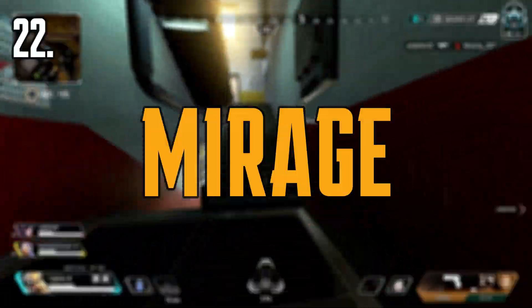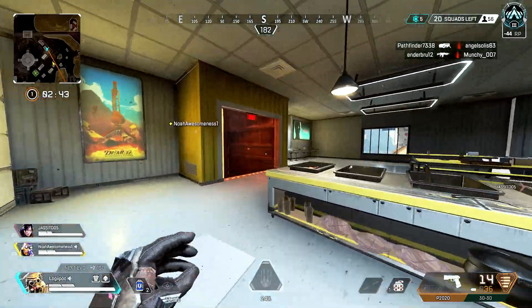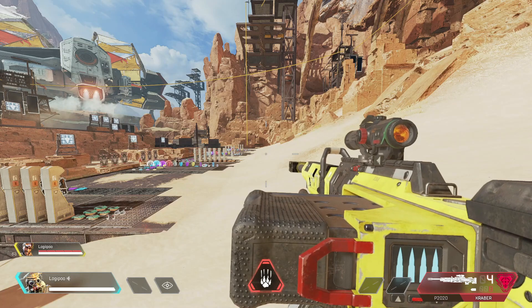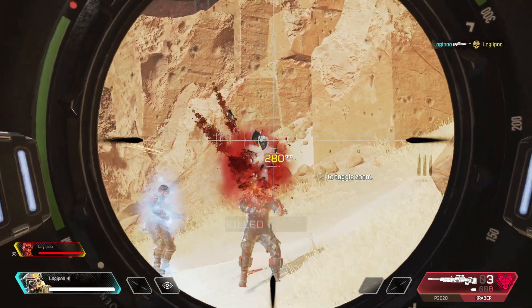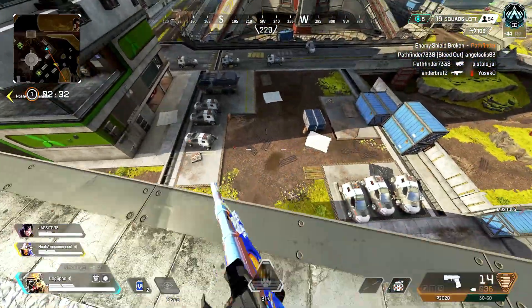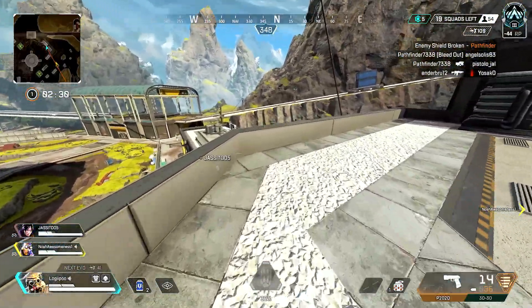Coming in at number 22, we've got Mirage. This comes in last place because it's not very good. It doesn't really help out your team much, there's a lot of counters to it, and if you're going up against a good player, they'll be able to easily track which one you are. There's just so many good ultimate abilities in this game that it makes Mirage's ultimate look bad.